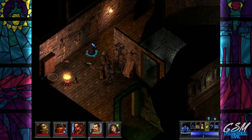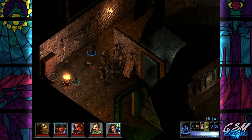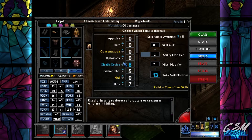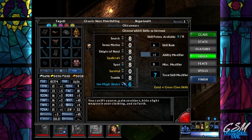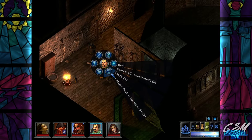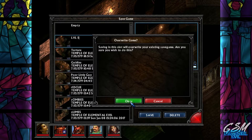We're level five now - this is going really fast. Okay Fargoth - almost forgot to level you up. Search, tumble, spot, disable device, open lock, move silently, listen, hide, gather info. I haven't been able to try using sleight of hand but I wish I did. Let's save and continue.